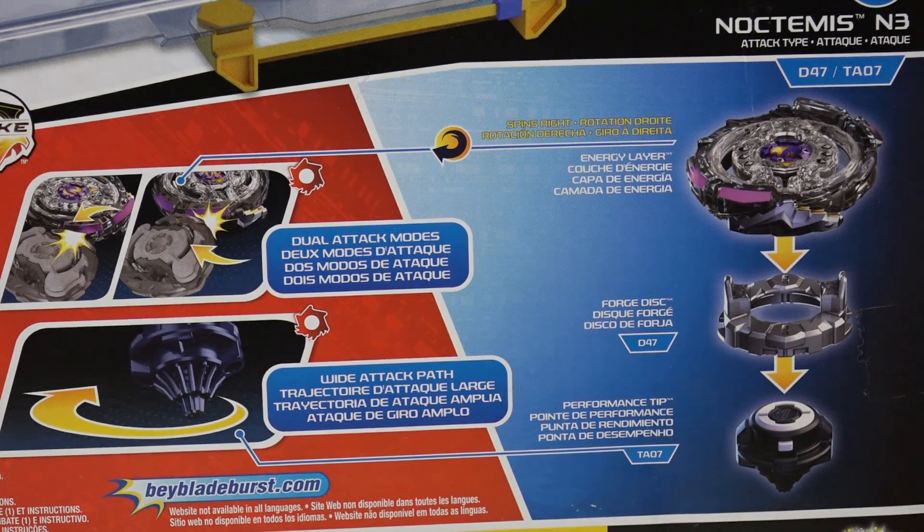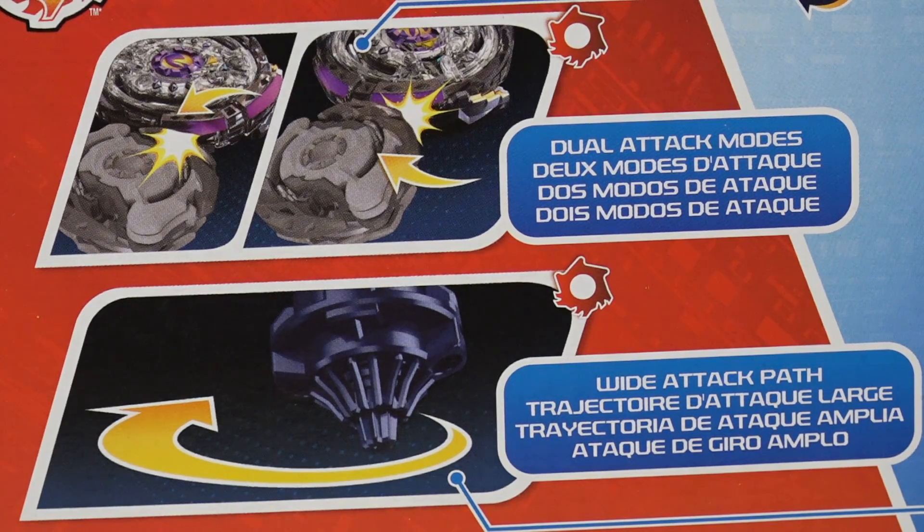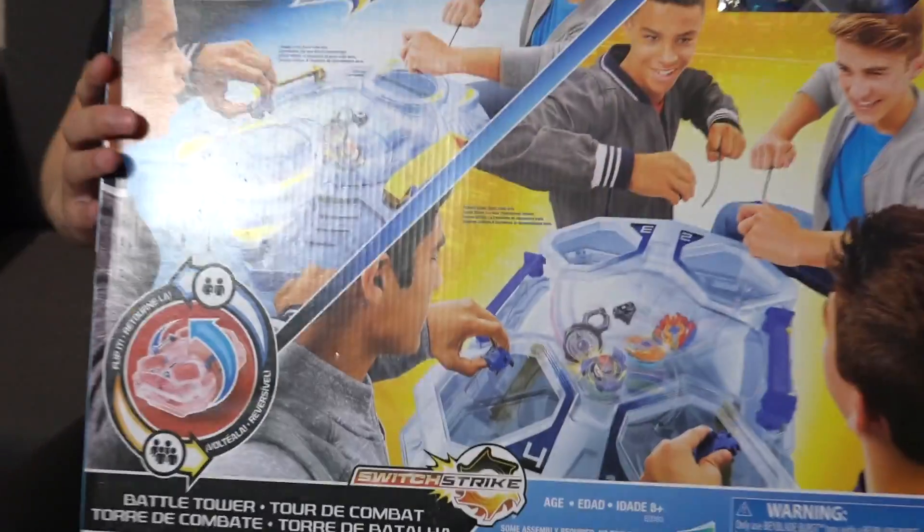The second Beyblade we get is Twin Nemesis — the Hasbro version is called Noctimus N3. This Beyblade comes with a different performance tip; it doesn't come with the ultimate reboot driver, which is kind of disappointing. We're only getting an attack-type performance tip. We'll take a look at that when we open up the box.